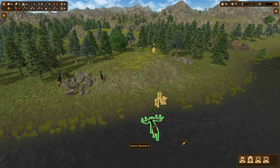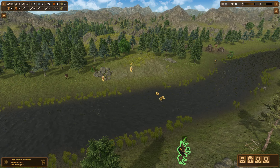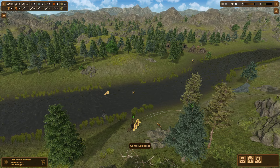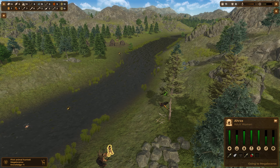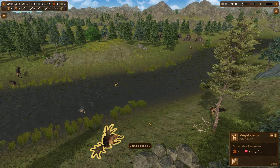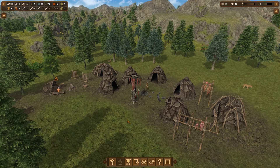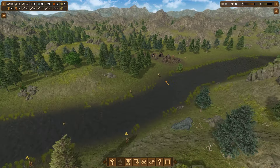We're going to send all of them over there. We definitely need more skins - we need more leather. We need two leather and three sticks for each sledge we make. I'm probably going to make around eight sledges to start.